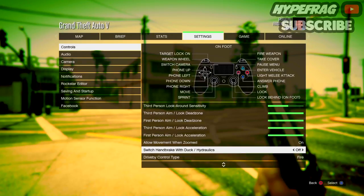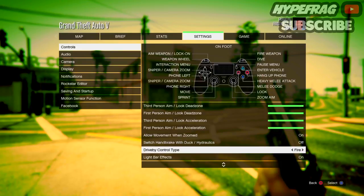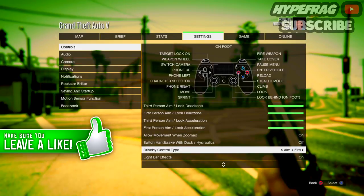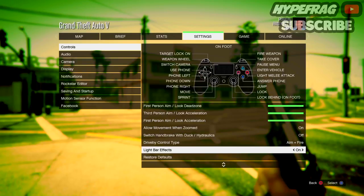Switch Handbrake with Dark Hydraulics just swaps R1 with X — I keep that off because I like R1 as the handbrake and X for the wings on the Oppressor. Drive-By Control I keep as Fire because that's how it was in last-gen GTA 5 — I don't like having to aim while in a car as the driver. With sticky bombs you can just hold R1 and throw, but with the aim setting you have to take your time and could get killed. Light Bar Effects are PS4 only — the light bar flashes red and blue when cops are chasing you and shows your crew color in a normal session.